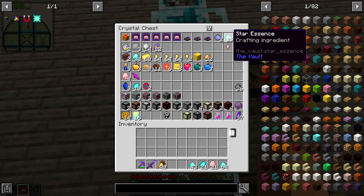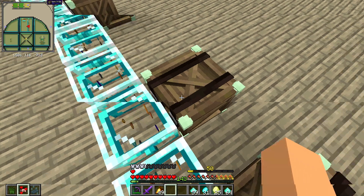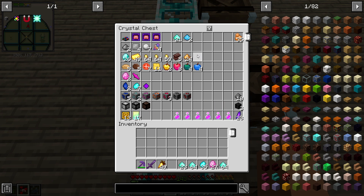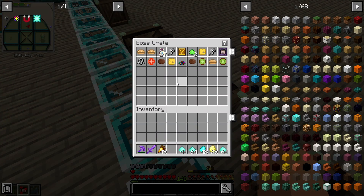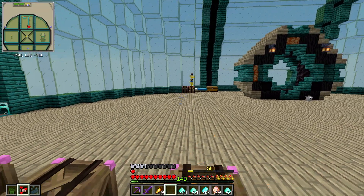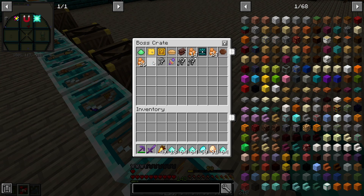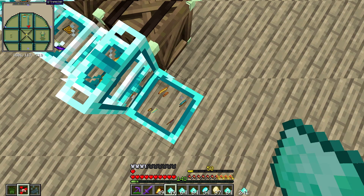Vault seven gave us 15 star essence, four vault diamonds, and ten larimar gems — that's great. We also got a ton of compressed blocks. The boss box only had one star essence. Vault number eight gave us 28 star essence, two vault diamonds, and four larimar gems. Number nine had 21 star essence, two vault diamonds, and seven larimar gems — the boss box had no star essence. The raffle vault gave us only one soul shard and nothing else — that box is waiting for Thursday. Vault eleven had 35 star essence, two vault diamonds, and eight larimar gems, plus three more from the boss box. The final vault gave us 31 star essence, six vault diamonds, and four larimar gems.